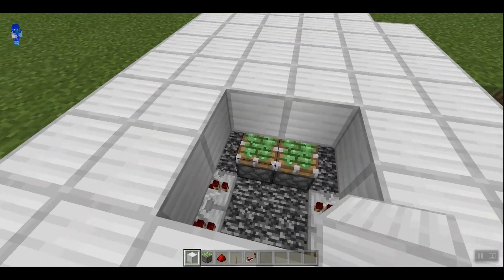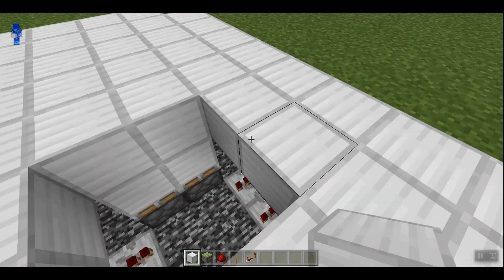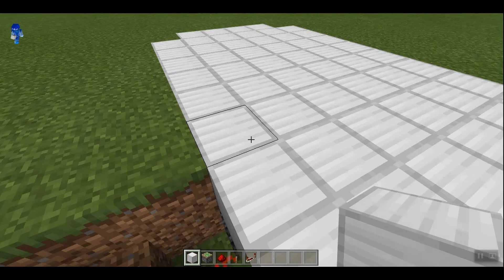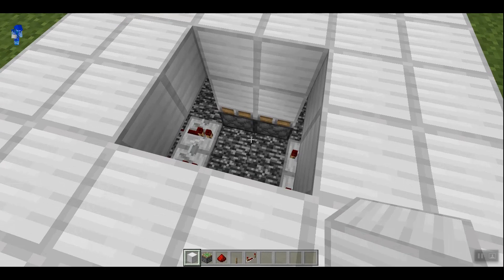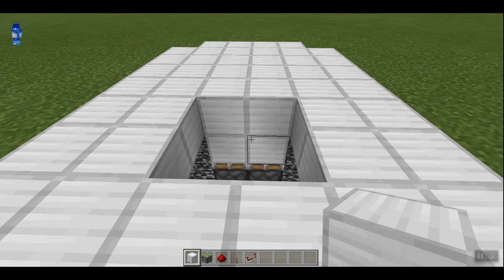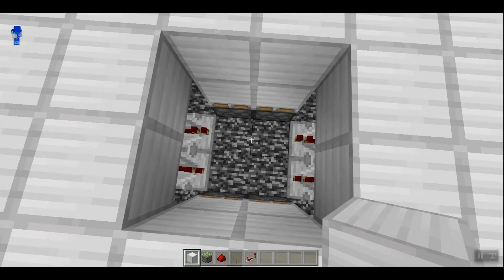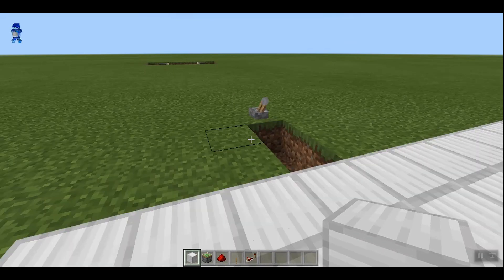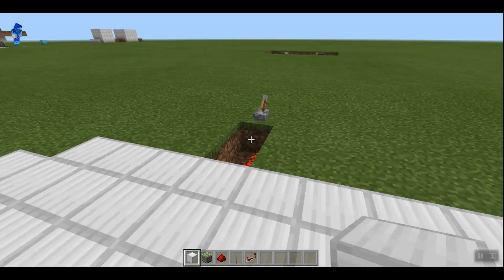All you have to do to finish it up is place 2 blocks there and there. When you flick the lever on, it covers up the hole. When you flick it off, it opens up the hole. From there, you can place whatever you want — a building and a cheesy message like mine that drops them into a hole with lava in it, or you can use your creativity. This is a fun little trap to use on your friends.